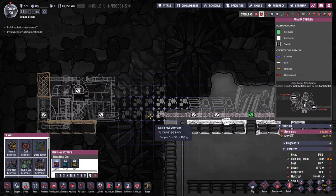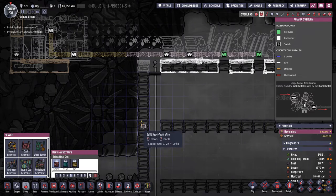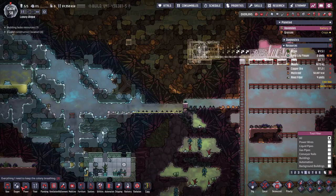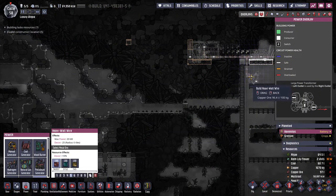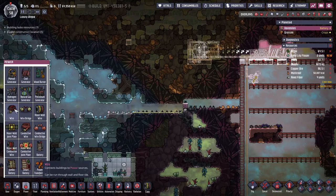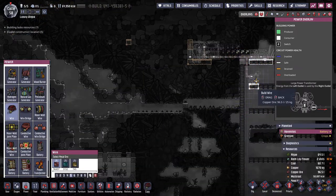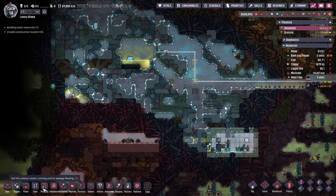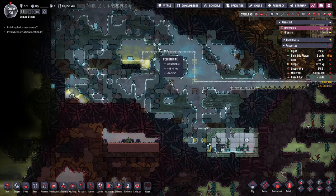I also need some coolant. We have some polluted water which works, so we'll get that. I'm going to set up a quick power transformer here, then pull this down and use a normal wire. We need some ladders here as well, and then we're going to set up a liquid pump there. We need the wire to go in there.